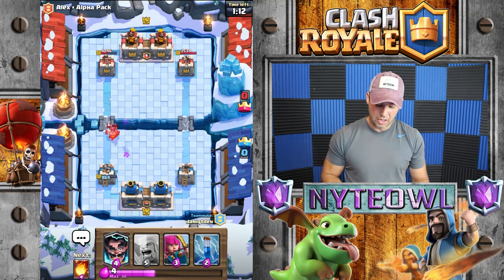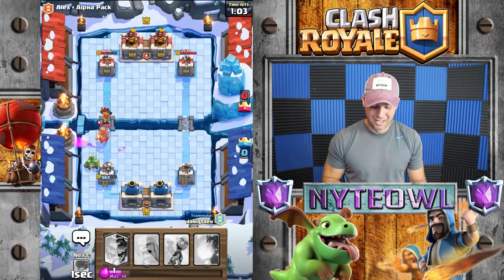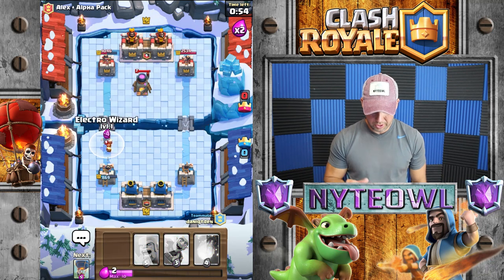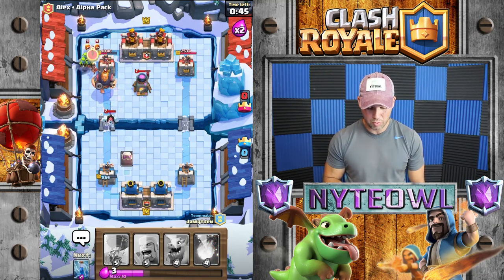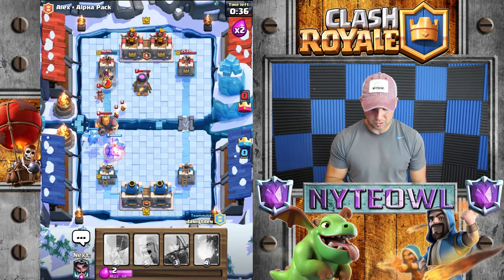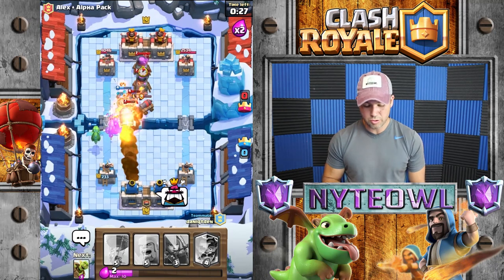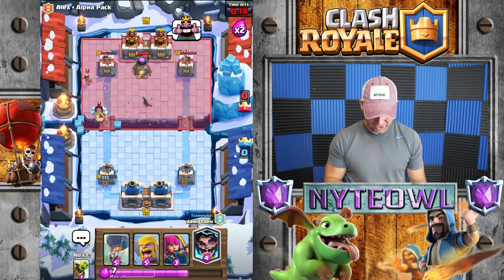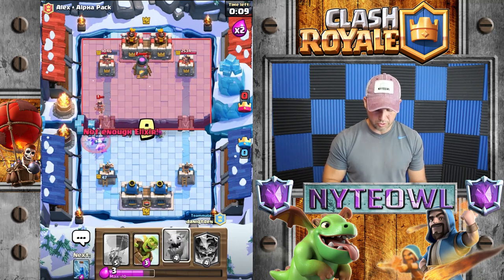That tornado I thought was a bust but it ended up being pretty sweet. We're gonna go archers — we need something big. E-wiz because we can't let that fire spirit hit our tower. Goblin barrel on the princess — oh crap, royal giant! We're screwed. Zap — I missed one. What are you doing with that golem? I'll fireball that — come on, we have to get to the tower! Zap — we need more, we're screwed.